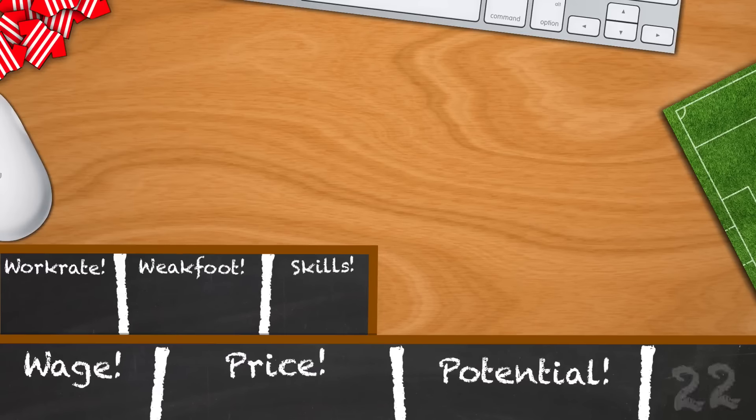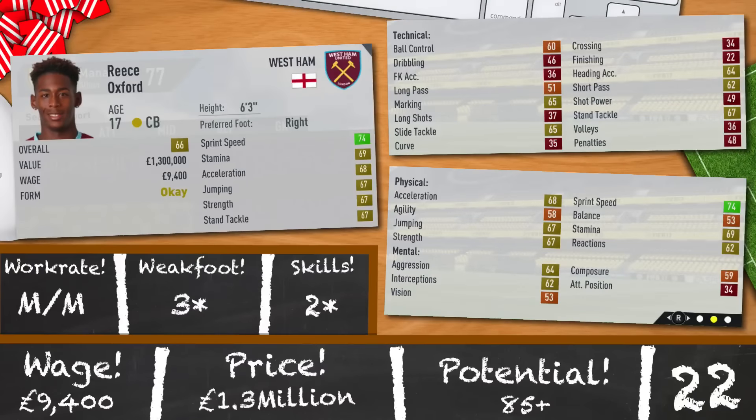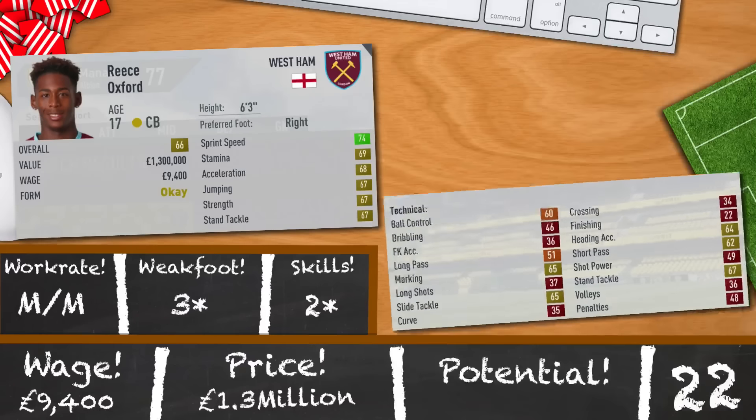Reece Oxford is the slightly cheaper option. He's appeared a couple of times on my channel already and it's pretty easy to see why — his wages, price and potential. Just 17 years old and 6 foot 3 with a 66 overall and good up-and-coming stats. Medium, medium, 3-star, 2-star and a potential of 85. So consider getting Oxford on board — or why not buy both? I'll leave you to think.